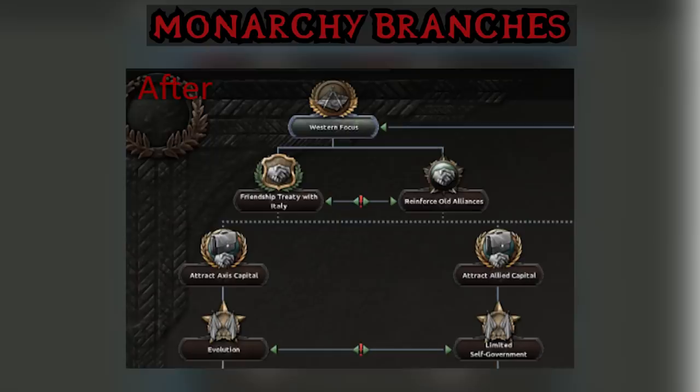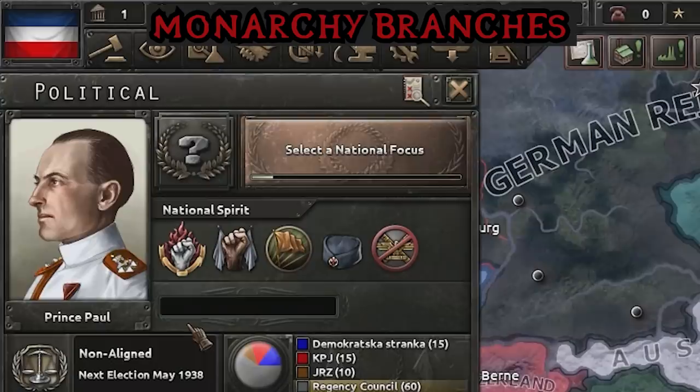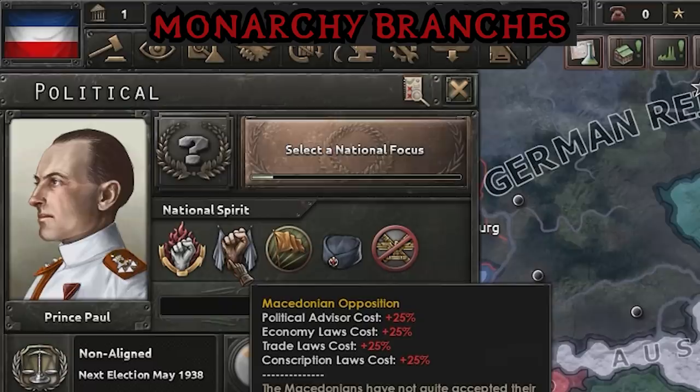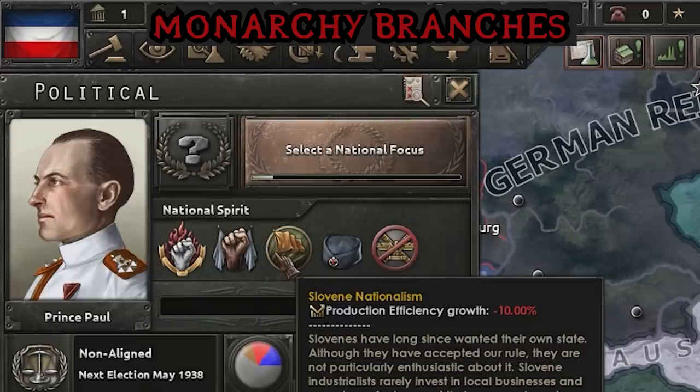The first key choice is deciding whether you're going to align more with the Axis or more with the Allies, which you have to do at the very start. This includes deciding whether you want Axis capital or Allied capital, as opposed to just attracting foreign capital from before. Following down the Axis path, we have evolution, which leads to ways to deal with the ever-rising problem of Croatia. As a quick reminder, Yugoslavia starts off with kind of three to four pretty bad spirits: the first one being Croatian opposition, which gives you negative 30 stability; Macedonian opposition, which makes everything cost a lot more; and Slovene nationalism, which means your production efficiency growth is reduced. This one being the least problematic, but the other two are pretty bad all things considered.